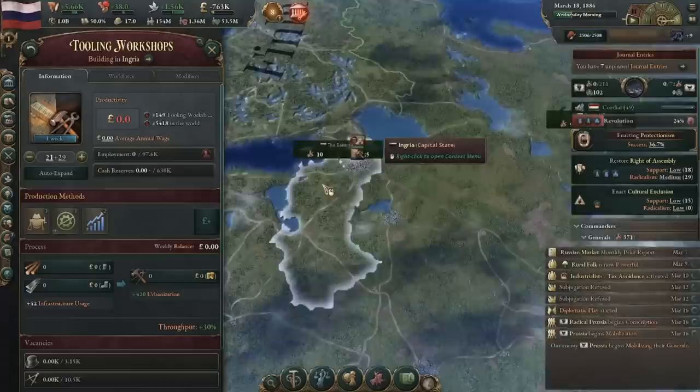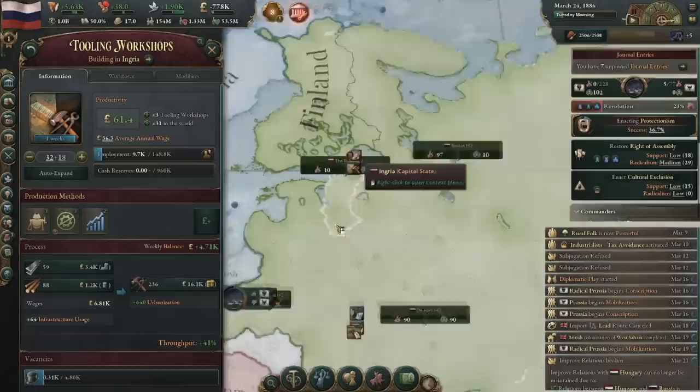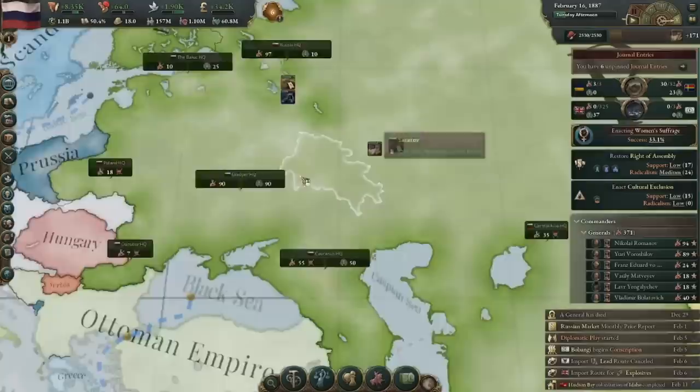If any AI makes a trade route with me to steal my stuff, I'll set it to protect domestic supply tariffs and make good money on it. You'll immediately notice my budget improving thanks to this. Also, the reason why my budget has been so negative is that I switched over to steel building methods, which I've slowly been rebalancing my economy around.